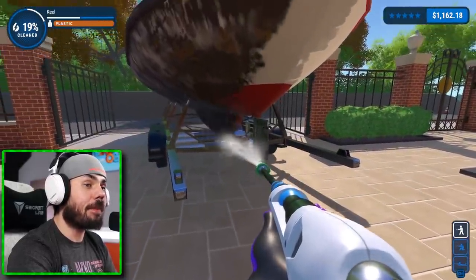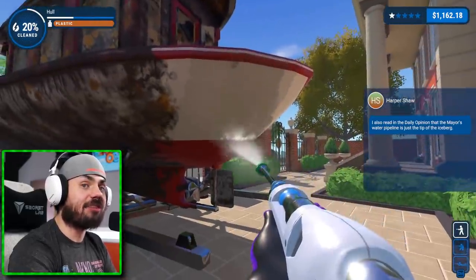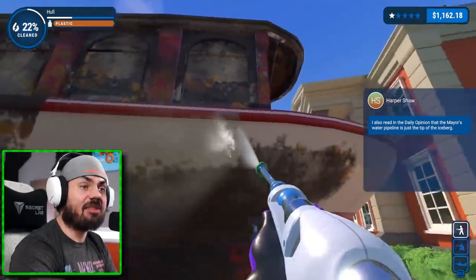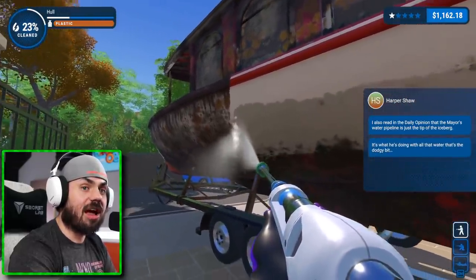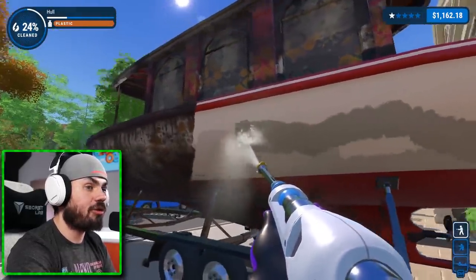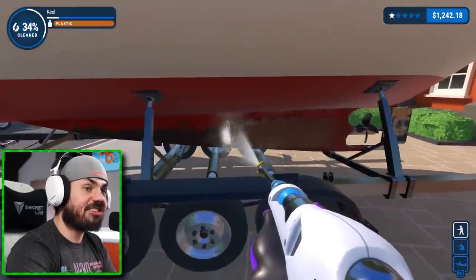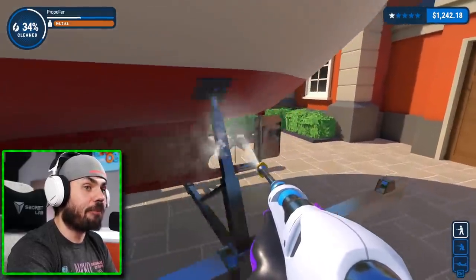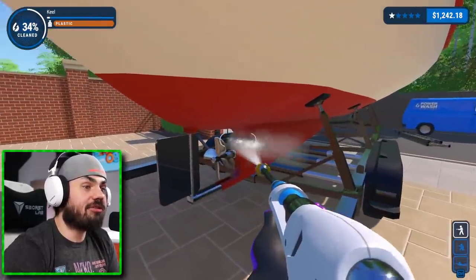I'm going to begin working on the other side of the boat now. I have went ahead and knocked out this entire bottom part here, now I'm working on the other half — I'm doing halvesies today. Top to bottom, I'm doing it a little backwards, but whatever. They also read in the Daily Appeal that the mayor's water pipeline is just the tip of the iceberg. I don't understand the lore of this game. It's what he's doing with all that water that's the dodgy bit.